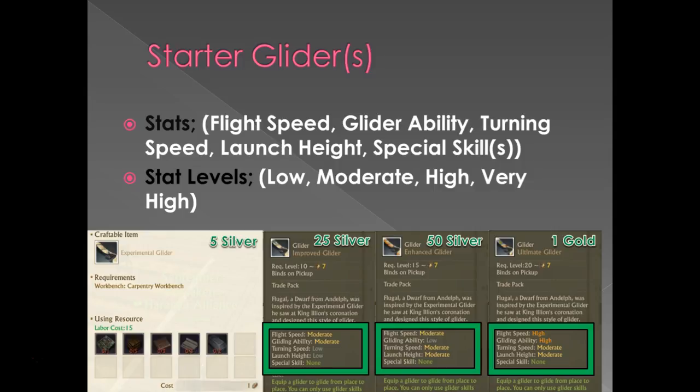Flight speed is simply the velocity of the glider — obviously the higher the rating, the faster it goes. Gliding ability is more about lift, or how often the glider loses altitude — essentially how well it actually glides, which matters because the better it stays afloat, the further you can get. Turning speed is how fast you can turn, though it starts out really slow and cranks up based on speed. Launch height is how high you get off the ground initially when you activate your glider. Each one of those stats matters and depending on your preferences you may find one more important than another.